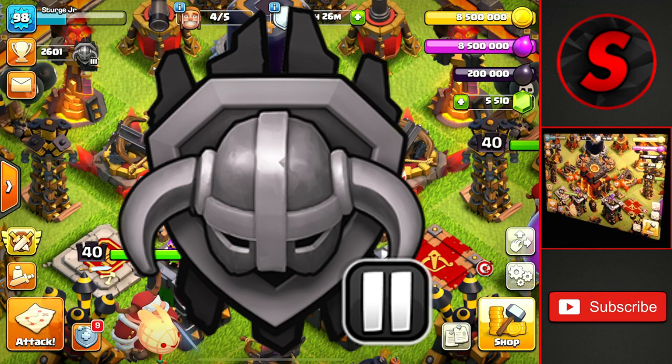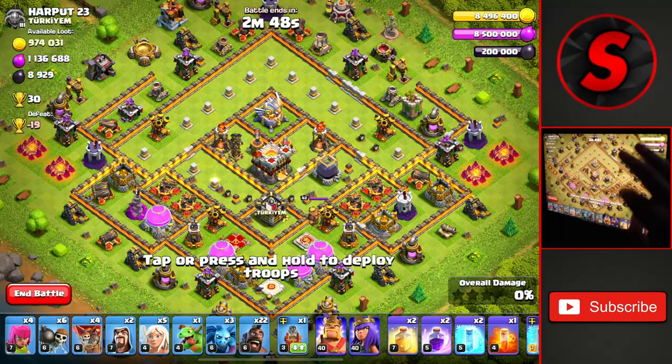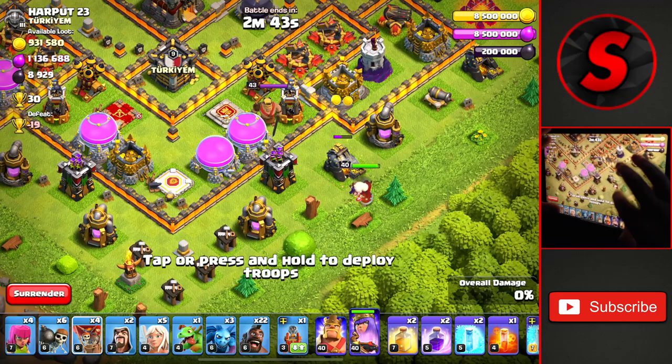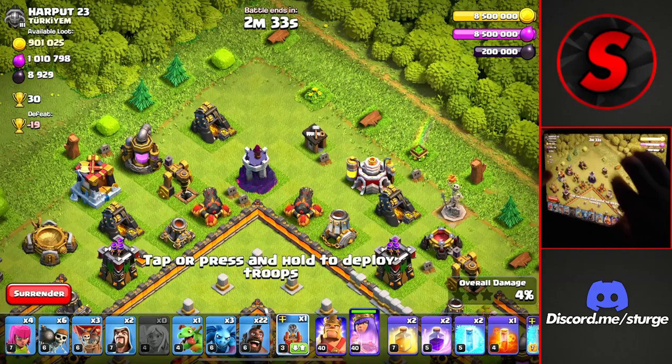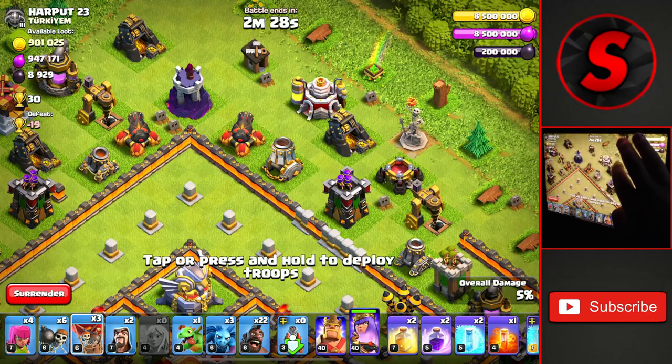Let's head out and do our first attack of the day. Starting off against this Town Hall 11 worth 30 trophies, we're going to start towards the bottom right here with our queen charge to try to take out the enemy king and the clan castle. We'll drop our healers with the balloon in front to test for any seeking air mines and head all the way up to get our flame flinger going around the top of the base.